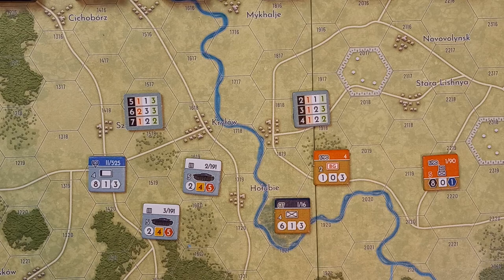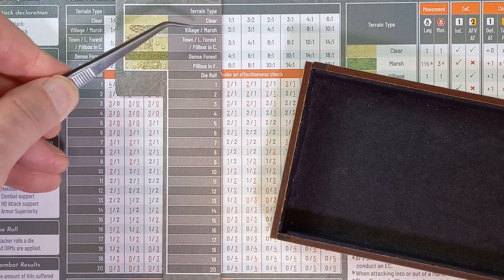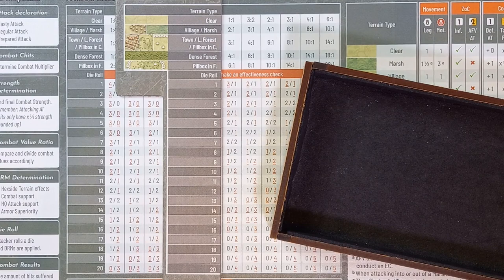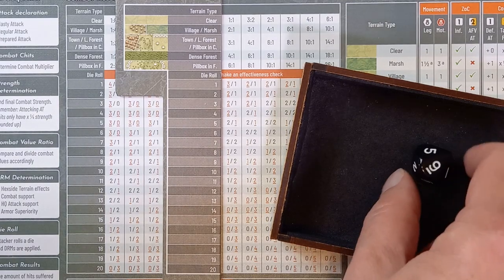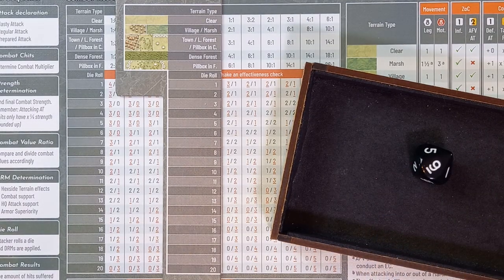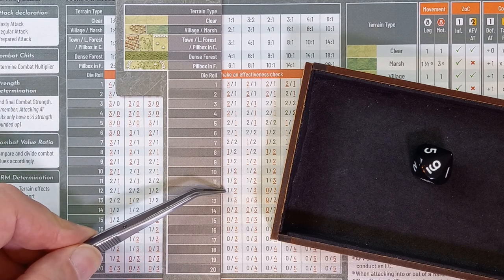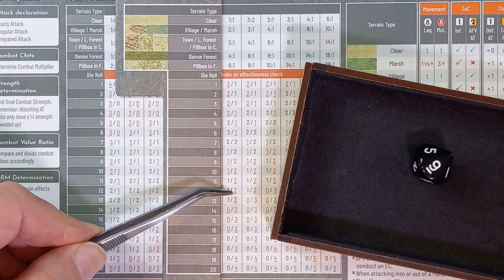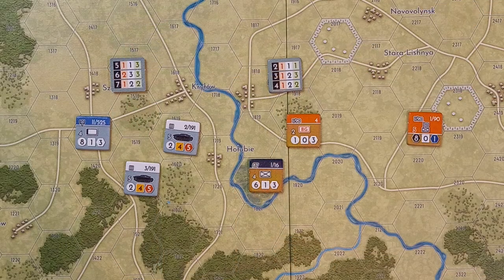With tank points halved for the first turn across the Bug River, we get two versus their anti-tank of two — zero for armour superiority. So it's 2-to-1 with a plus three DRM overall. Over to the combat results table. The village column at 2-to-1, plus three to the die roll — we roll a nine, plus three is twelve. The Germans get one combat hit, the Soviets get two, and those results are underlined in red so effectiveness checks are required.